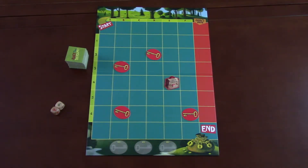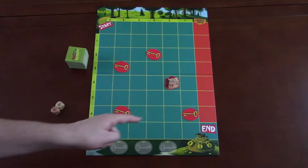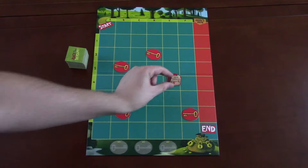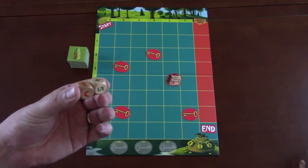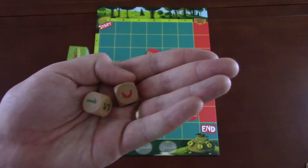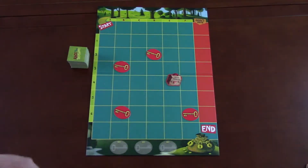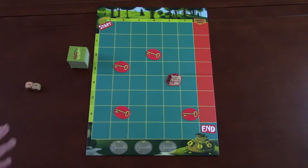This is what Race to the Treasure looks like once you're done setting up. You have the board, these tiles, four keys, ogre snacks, a stack of tiles, and two dice. The dice are only used for the initial setup — you roll them and the number and letter that comes up decides the location for each piece. You roll, place one, then roll and place another.